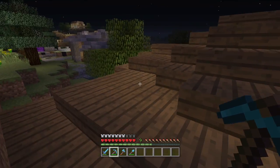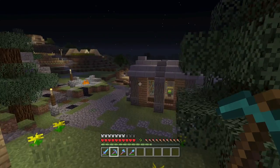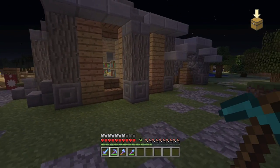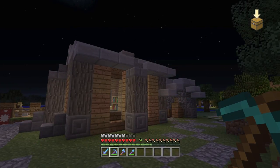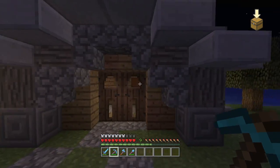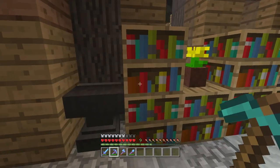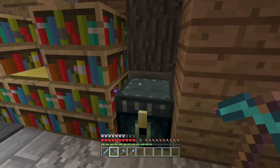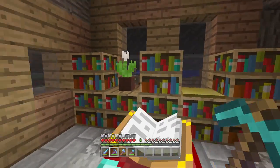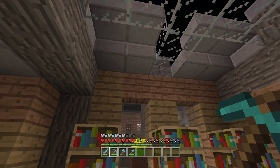The first and most notable change is probably this building here. This has forever been the magic shop, and very recently I wanted to change it because it was one of the first buildings I made and I just did not like the look of it. Here we have the new and improved magic shop - or enchanting shop, I guess. We also have an anvil here for ease of access and an ender chest. Got some little decorations, pressure plates and things. We can get max level with all the bookshelves around the place, and I've kept some of the original design - it was all made out of jungle wood so I've integrated that with some oak.